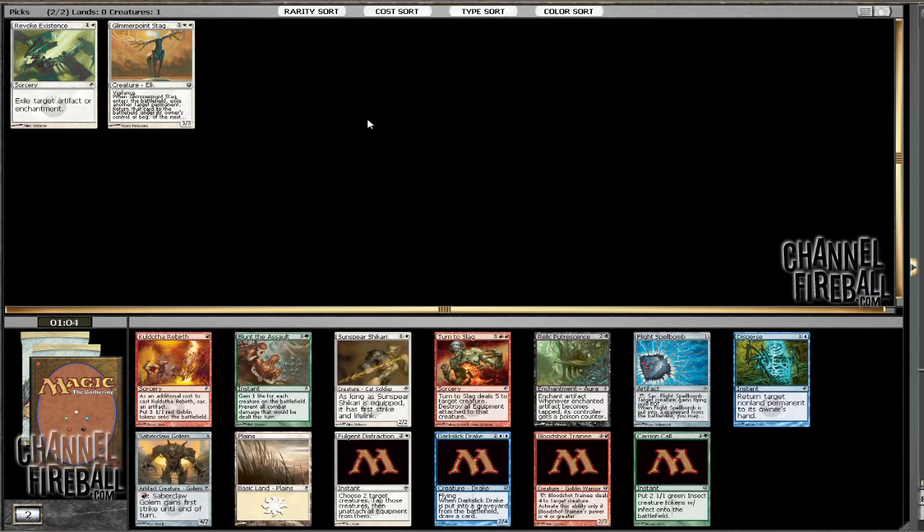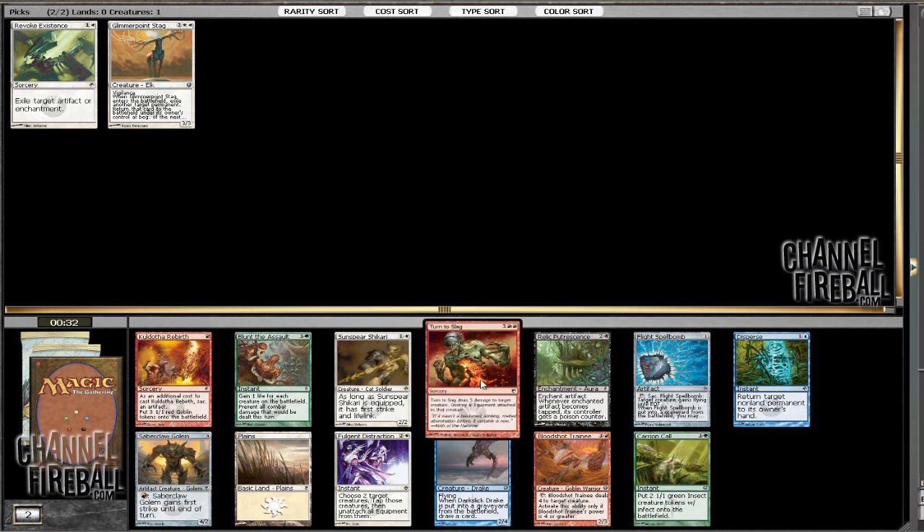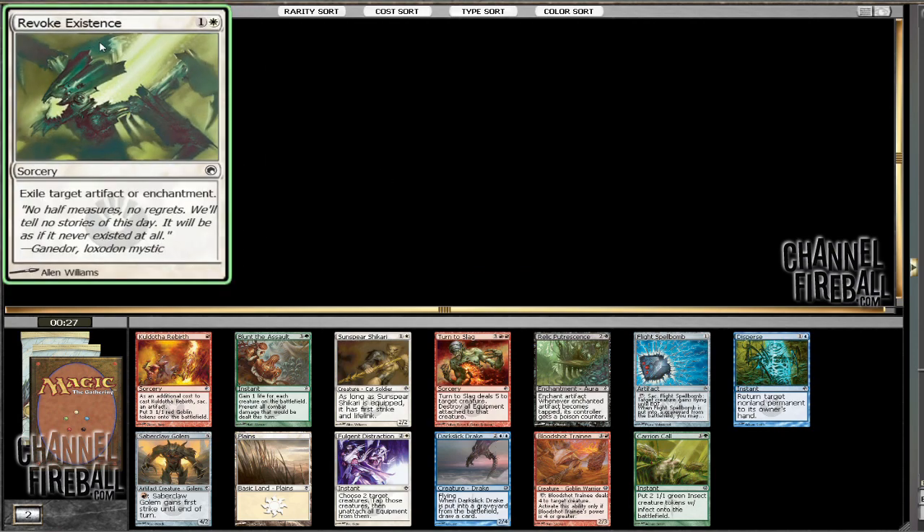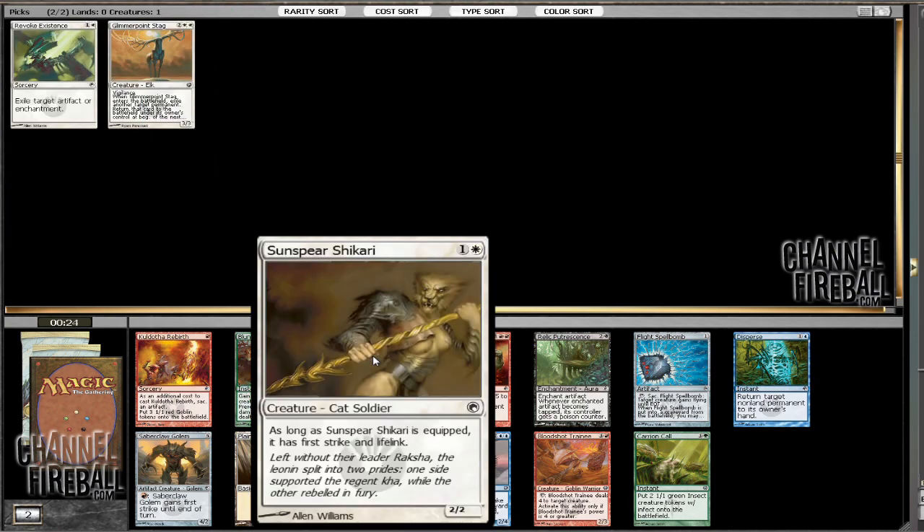I've only done a handful of drafts so far and found some really interesting draft strategies. One I haven't tried yet that I'm curious about — and this pack has exactly what I wanted to see — is how the Sunspear actually does. He seems really, really powerful and something you could draft around. But there's a great blue creature and a red removal spell in this pack, so it's a tough decision. Obviously the removal spell is more powerful and can deal with equipment and get some good 2-for-1s, but I think I'm going to try taking the Sunspear and see how that works.